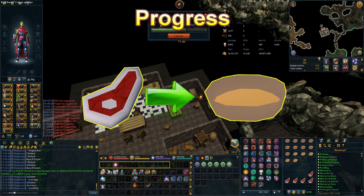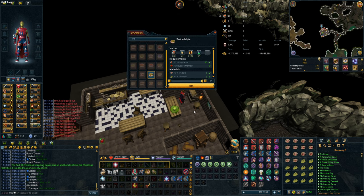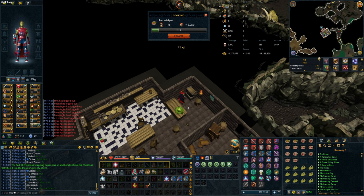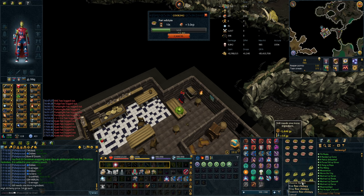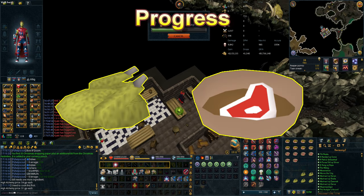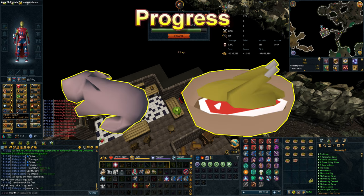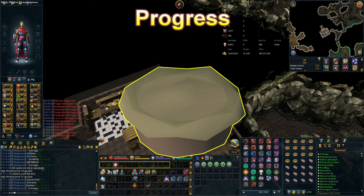With 14 pie shells and 14 raw bear meat, use one on another. This will bring up a menu to make part wild pies, so click to make them all. Once you've made 14, bank them and repeat. When all of your raw meat and pie shells are gone, use the raw chompy on the part wild pies in the same fashion. Then use raw rabbit on the part wild pie to create raw wild pies.